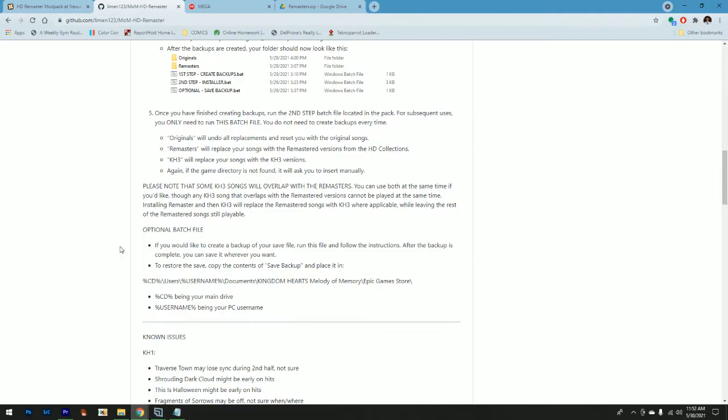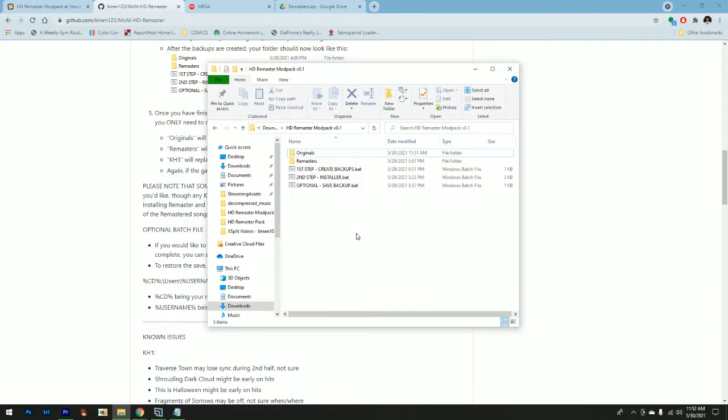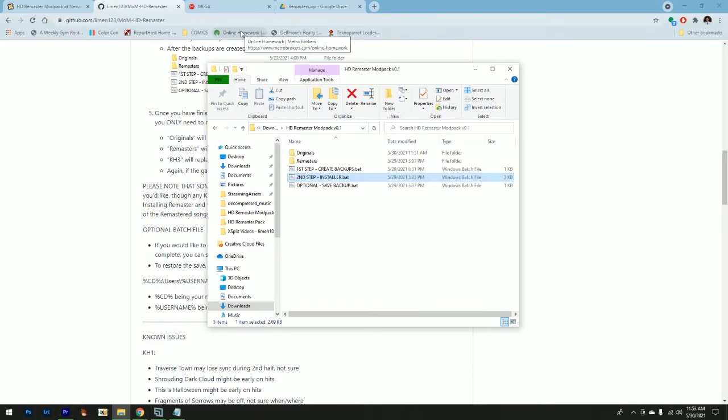Now once you've finished creating the backups, run the second step batch file. For subsequent uses you only need to run this batch file — you don't have to keep making backups every time, so you don't ever need to use the first one again unless you delete this folder by accident. For the installer, just run it and follow the instructions. Make sure you've read the readme and created your backup files. After you've done all that, you can choose an option: originals, remasters, or Kingdom Hearts 3. For this case let's do remasters — you enter two, and since I don't have the default directory I type mine in, then let it run.